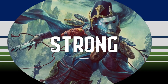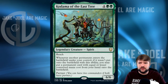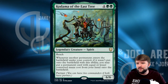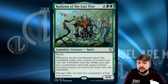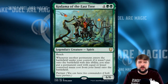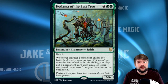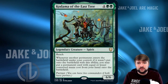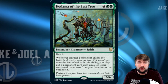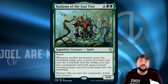For the strong way, we're going to partner it with Kodama of the East Tree: a six-cost 6/6 reaching spirit. Whenever another permanent enters the battlefield under your control — if it wasn't put there with this ability — you may put a permanent card with equal or lesser converted mana cost from your hand onto the battlefield. So we can place creatures with ETB abilities, and we can minimum place lands, getting multiple landfall triggers. Those two things in conjunction can be very strong.